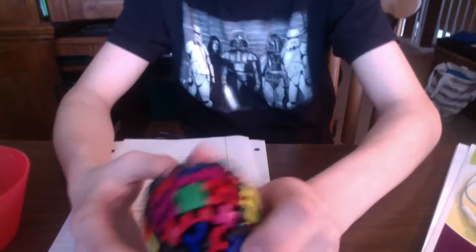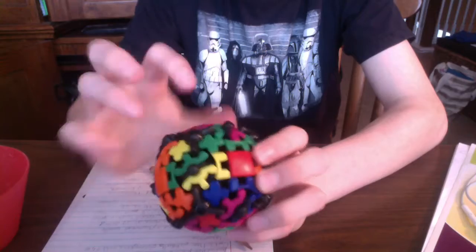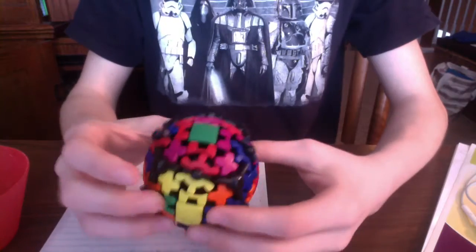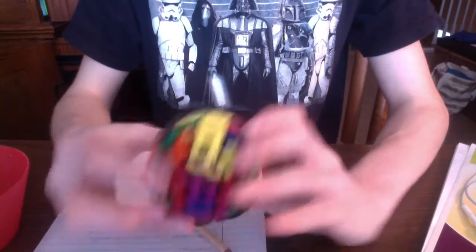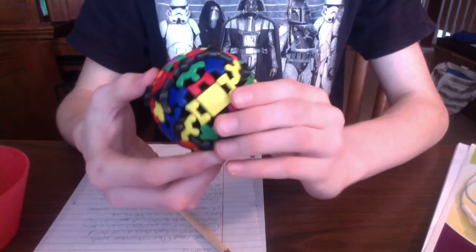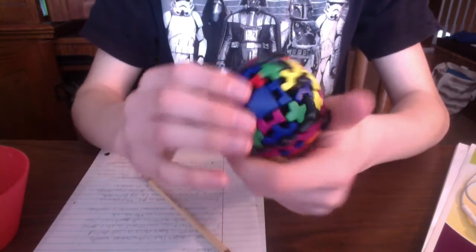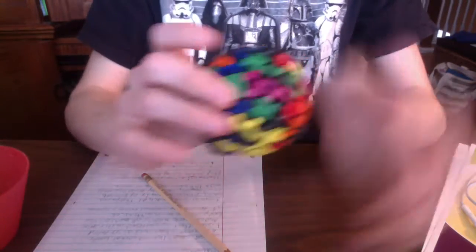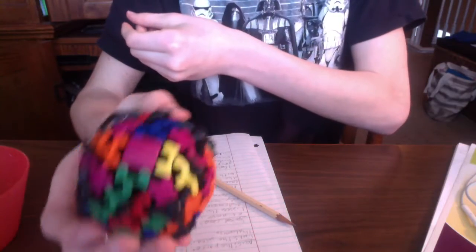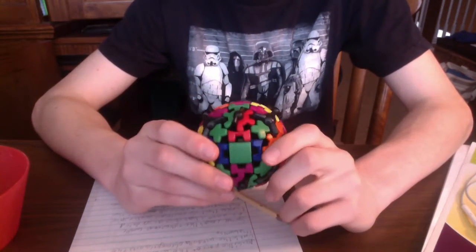So I'm just going to give a little walkthrough of what I'm going to do. First, I'm going to get the corners around each center — that's the first step. I've got the corners around their centers now. The first step is always the easiest, it's super easy, no problem at all.